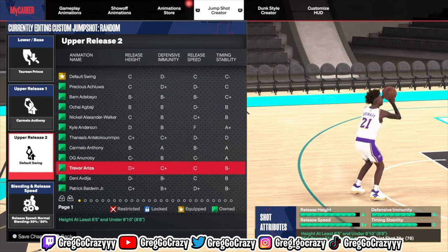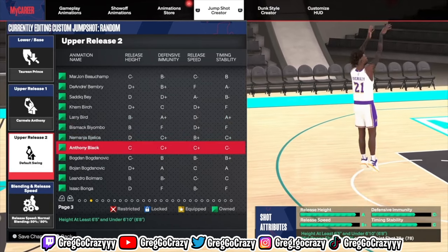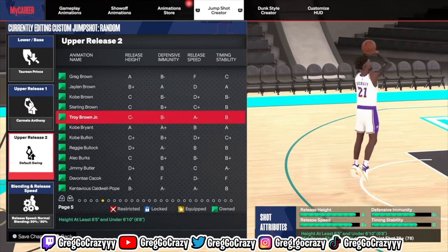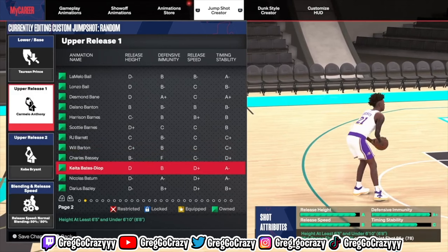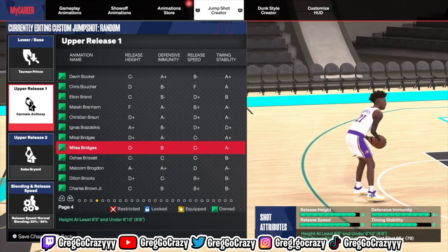The first base I'm going to show you is Tyreen Prince. I chose Tyreen Prince because this is the main base I use currently on my 6'8 guard — it's really the best base for me. I'm going to show you all how to make this jump shot live, going through all the different steps.